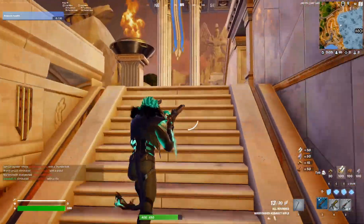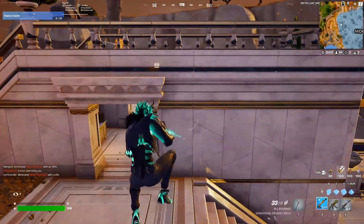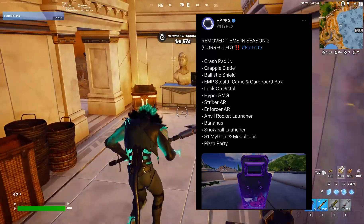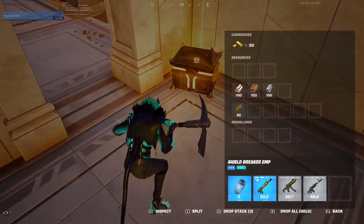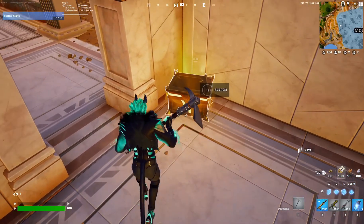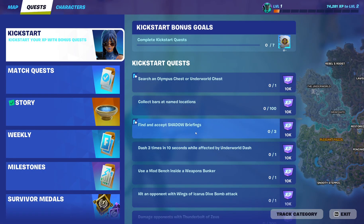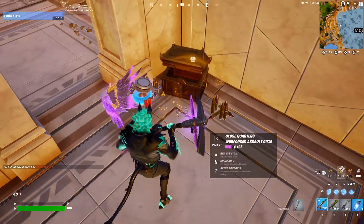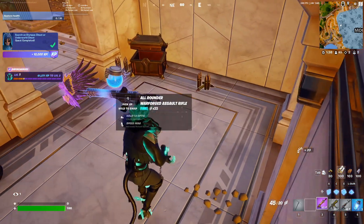Alright, so the first thing — not really a leak but — removed items in Season 2: crash pad juniors and all that. I'll put the full list on screen so you guys can read it. Oh, look at this chest — I'm pretty sure this is from a quest, the 'Search Olympus Chest.' Let's open it.